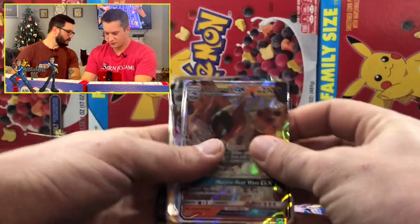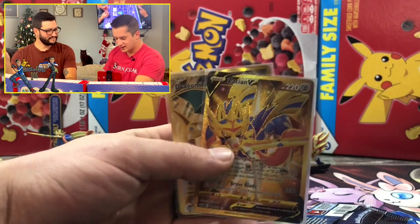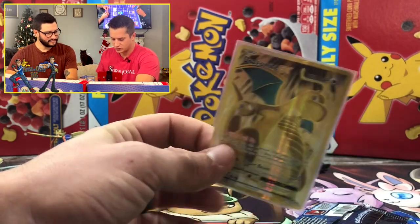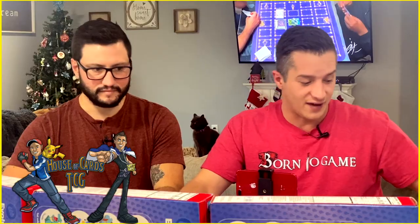That was fun — huge haul from True Steel boxes! Thumbs up: holographic Kangaskhan, Blastoise EX, Zacian V gold card — the top pull out of Sword and Shield base set, and we weren't even gunning for it. Dragonite EX too — big pull of the day. Definitely bringing out my other four True Steel boxes with Team Up in them. Stay tuned for the PSA video. Next we're going for the big Charizard in Burning Shadows. Like and subscribe — it's been Tyler and Nick, House of Cards, signing out!